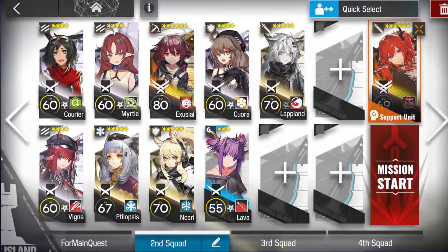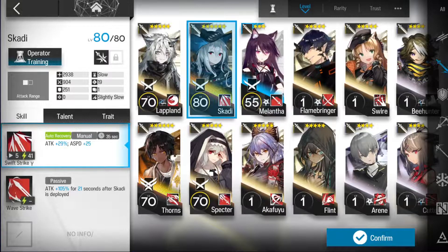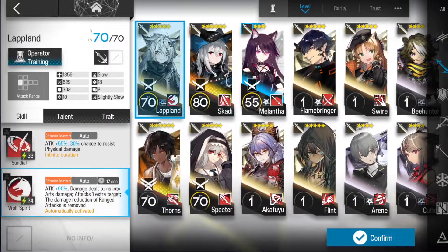And 2 of your best Defenders. 1 Range Card. If you don't have a Range Card, you can just use Miralfa, Skadi, Thorns — Silver Ash is fine.